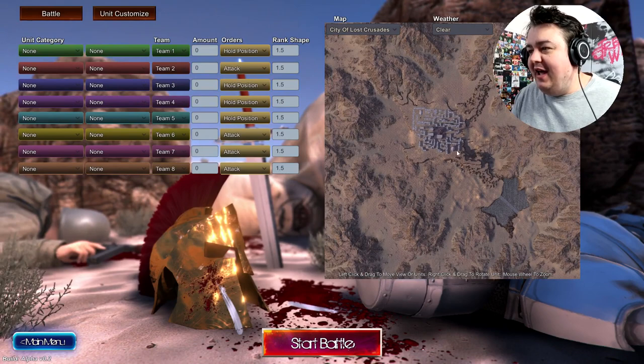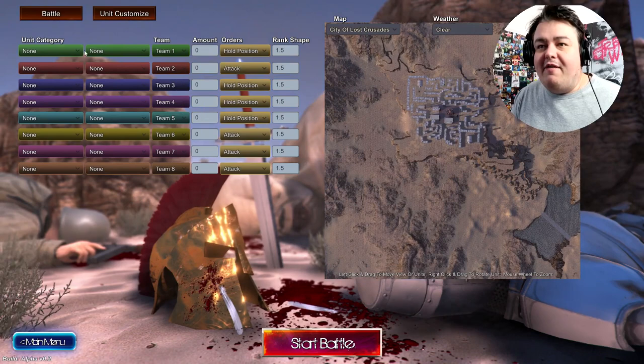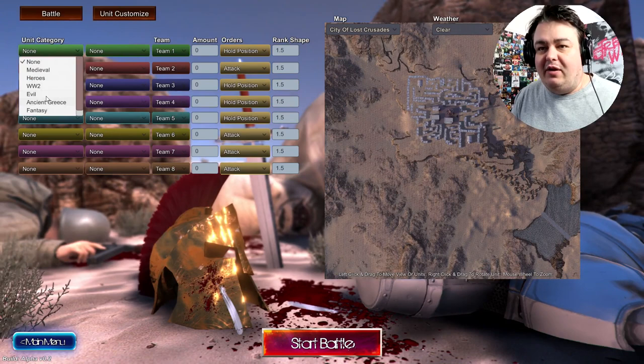So you can choose the weather, like clear, rainy — we're going to go with clear, nice and clear. Time of day, 12pm, that's cool. And basically, you populate the map with these unit categories. You've got medieval, heroes, World War 2, evil, fantasy — there's so many different things. We're going to go with a very basic one. We're going to set up a medieval battle.